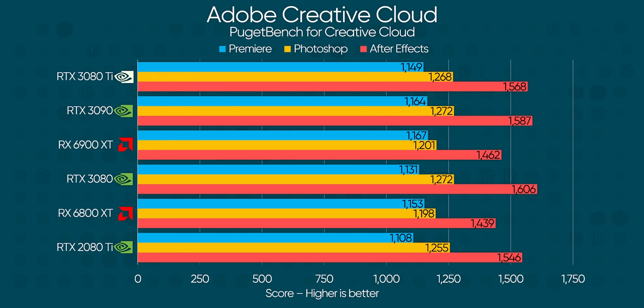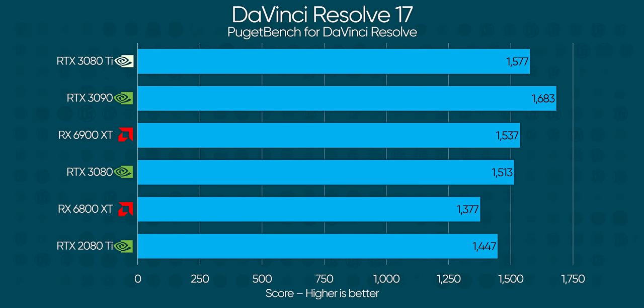Even Creative Cloud gives yet more favorable results, with 1% being the most common delta between these cards. So in these use cases, unless your large projects require more RAM, you're basically giving up nothing. In DaVinci Resolve, however, that veneer does begin to crack somewhat, and we see a larger 6% difference that is difficult to pin down exactly. It may be that Resolve either wants more memory capacity, or it could be that it's more bandwidth sensitive. Unfortunately, accurately measuring Resolve's VRAM usage isn't really possible at the moment, so we're not sure.